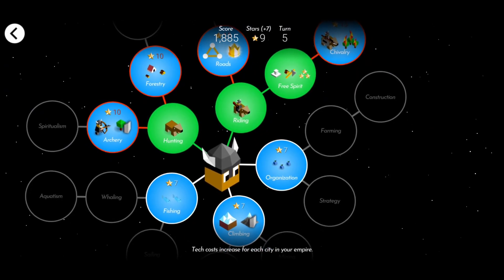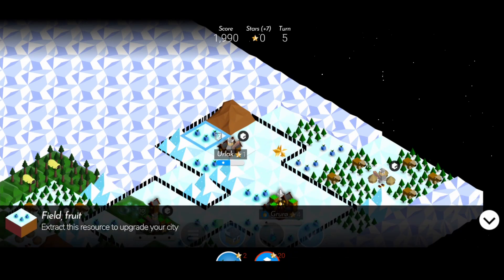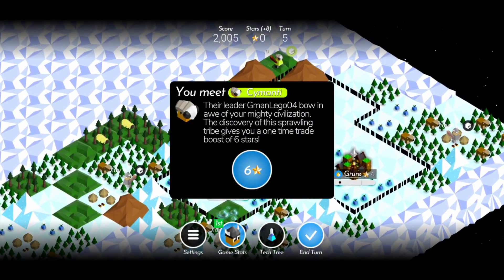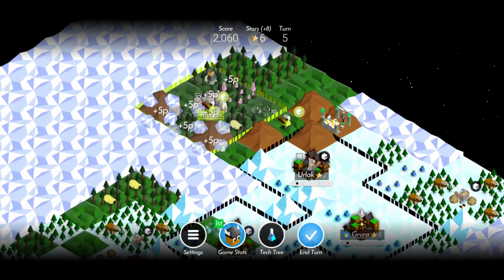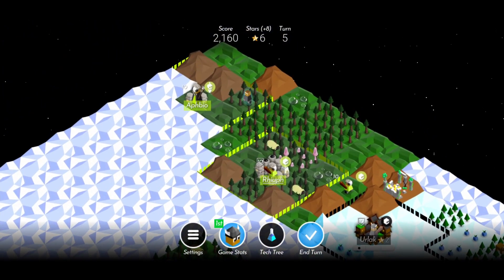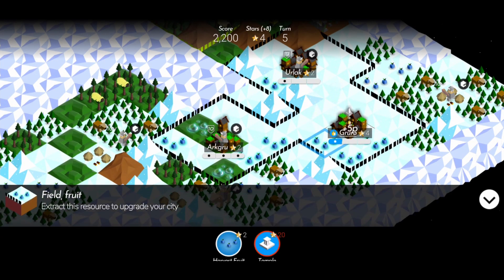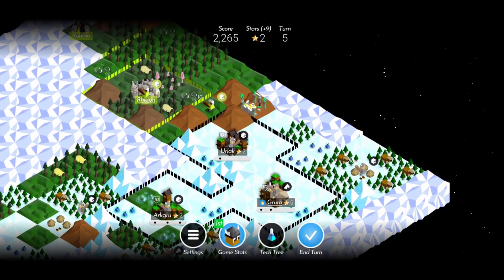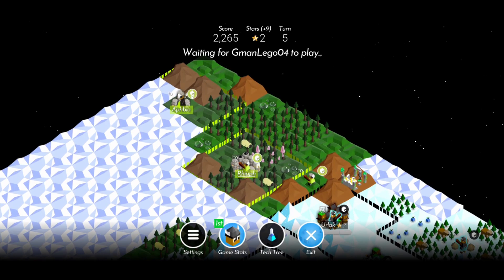Got nine stars from Cymante. There's their capital and their shaman. We got six stars — that means we can upgrade our capital. We'll take resources and train a rider, then go ahead and end our turn. Not a bad turn at all right there.